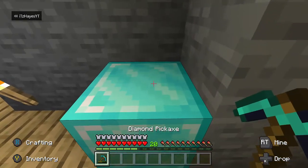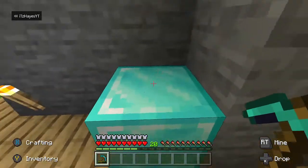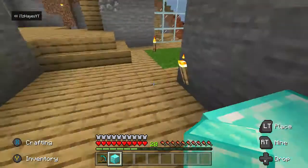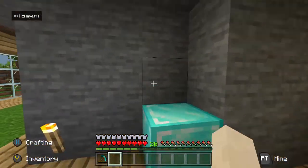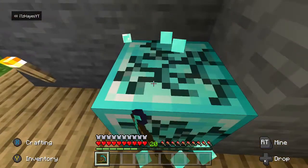Sometimes it doesn't work, sometimes it does work, but you can do it so easily. Mine it — see it worked right there, see how it's in my inventory and on the ground. You can't place it like — see I'll try placing it, it disappears because it's a block. So what you want to do is just do it again.